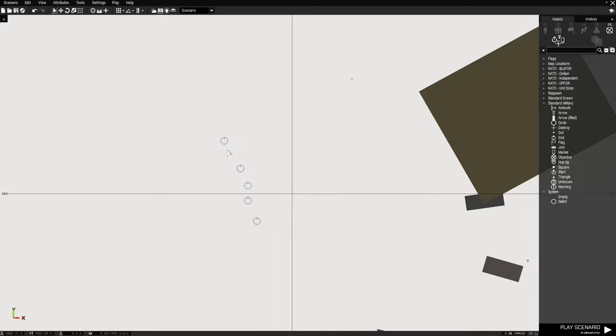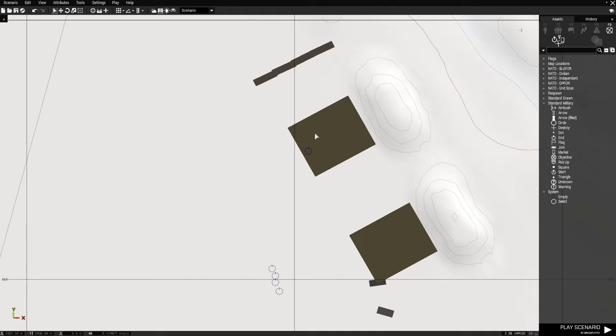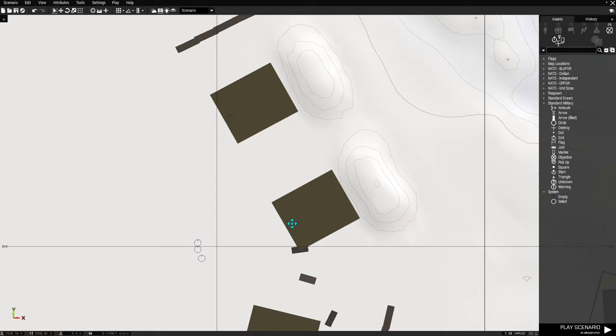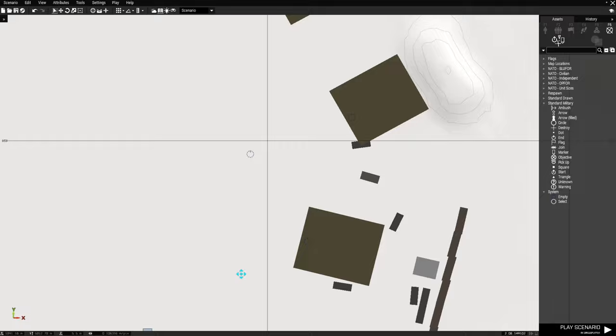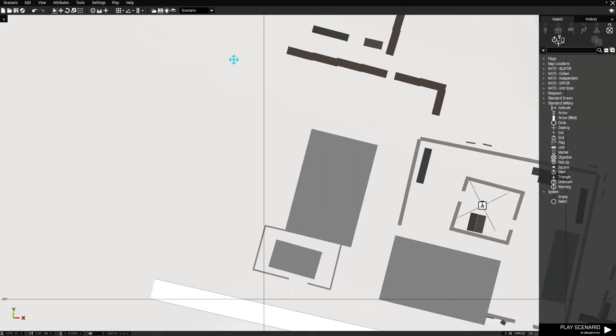We're going to move these markers to the edge of each building, so that we can look out once we are in that building. This basically creates a random starting position for the player. So now we have the markers set up where we want them — this is just a small-scale demonstration.